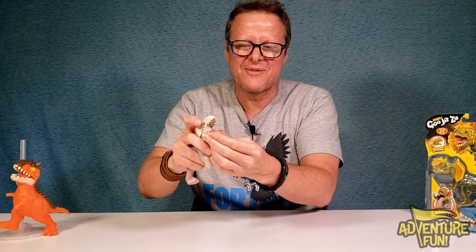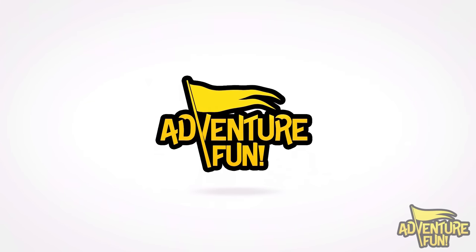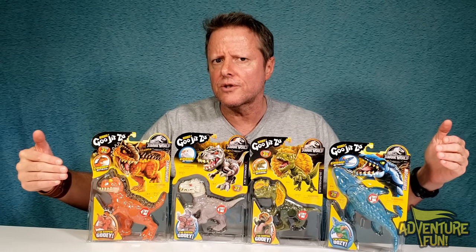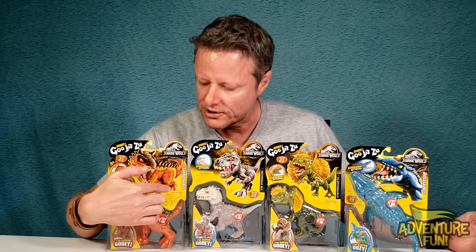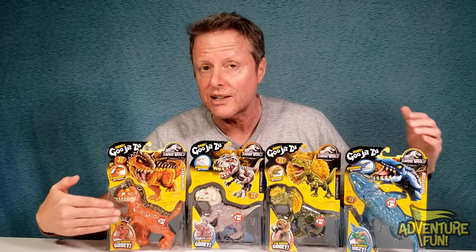We have the all-new Jurassic World Series 5 — we got two new ones and two returning labels. The two figures from Series 4 are the Mosasaurus and the Carnotaurus, and they're reintroduced in Series 5 with different labels but they look like they have the same goo. The Carnotaurus comes out with a different label — instead of red and white it's now black and white — but it still has goo on it.